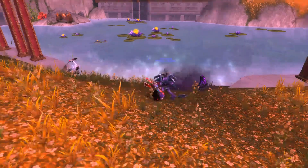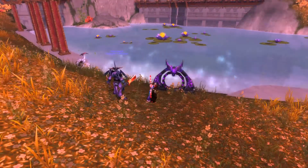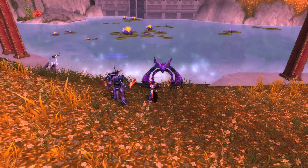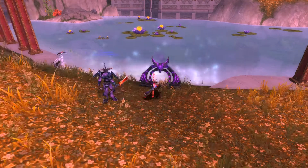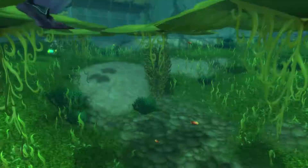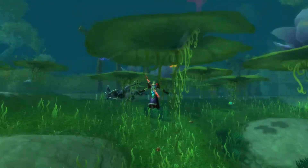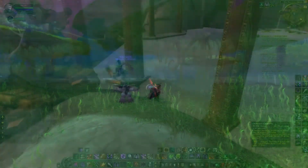I just thought I'd include this little clip of a bug I found. If you cast the Demonic Gateway into an ocean area or a lake, in this situation it is in direct line of sight of me so I can cast it, but the other demonic teleport area is completely gone — you cannot return from whence you came essentially. So that's an interesting little bug. Not really that useful but I found it quite funny anyway.